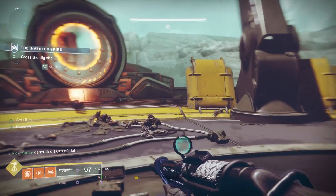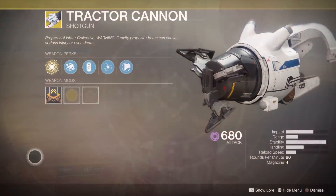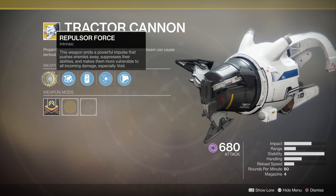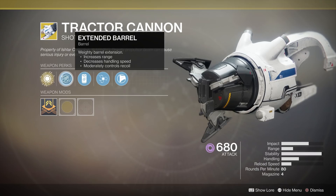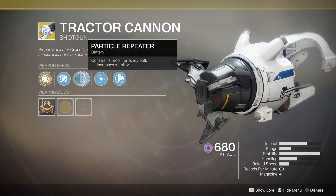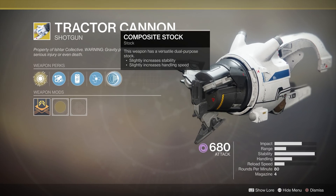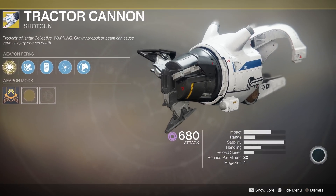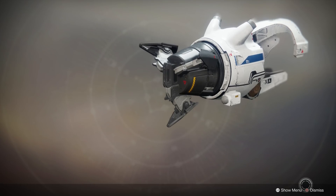Moving on, another weapon that's good for one member of your fireteam is the Tractor Cannon exotic shotgun. This thing is terrible at DPS itself, but when you hit an enemy with it you're going to do 30% more damage with everything and 50% more damage to that target with Void for 10 seconds. The Tractor Cannon is already used in several DPS strats, and one person running this weapon is going to significantly increase the damage output of your entire team.